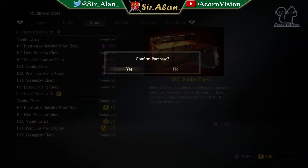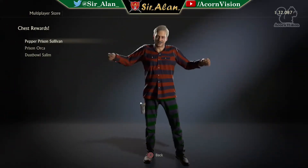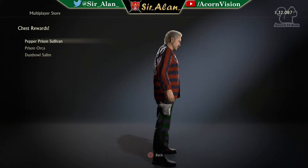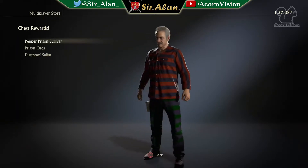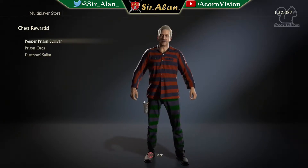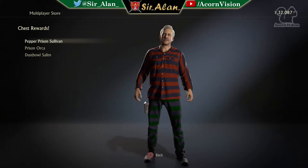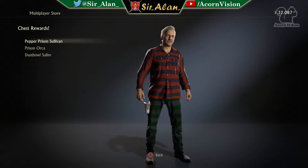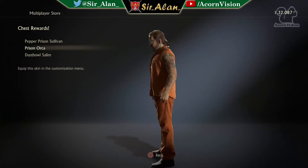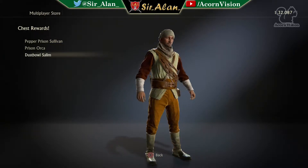Chest number one - hopefully we get some good stuff today, premium items please. We start off with an awful color combination - that is just horrendous. It's like you went to bed and just threw on the first pair of trousers and shirt you could find pajama-wise, didn't bother looking. Prison orca - I think that's new, not particularly interesting but it is new. And then this is a color palette.